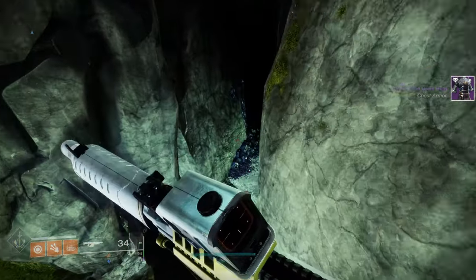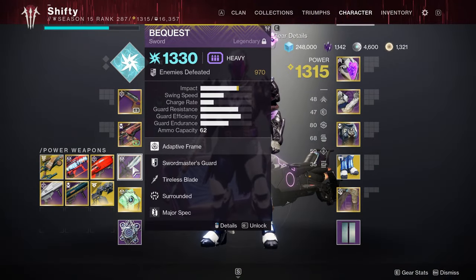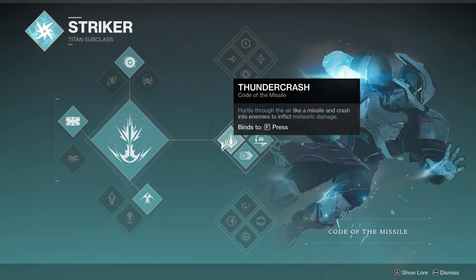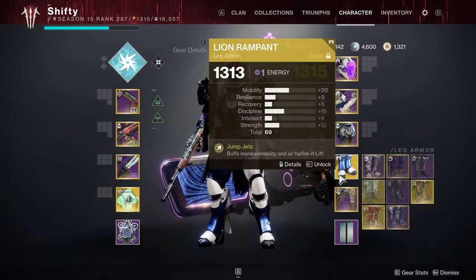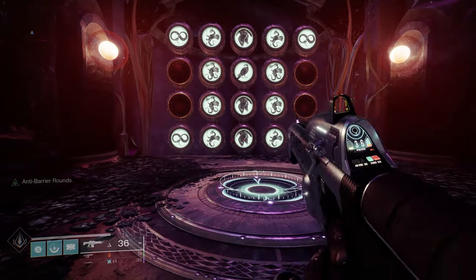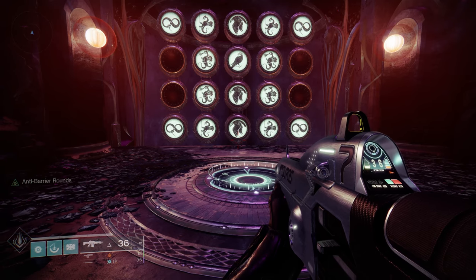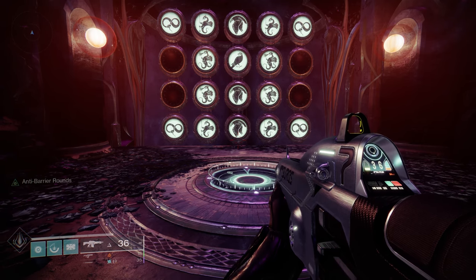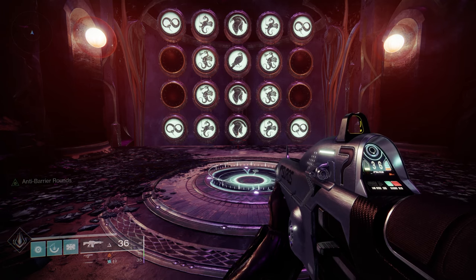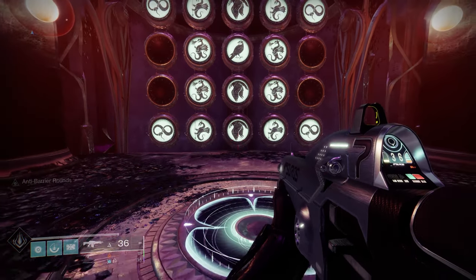Now I'm going to show you how to get that second chest on a titan. There are a couple of things you need: first, equip a sword. Then I recommend being on Thundercrash and using Catapult Lift, and finally you'll want Lion Rampant. When you're ready, make your way back to the wishing wall and enter the Morgeth wish again, this time on your titan. You can see the wish on screen right now — pause if you need to. When your image matches mine, head onto the plate.